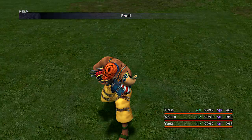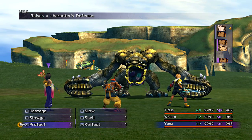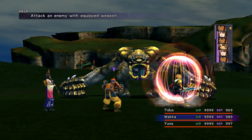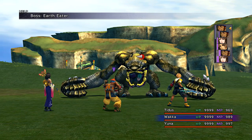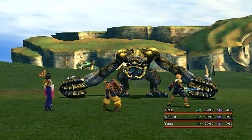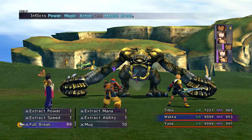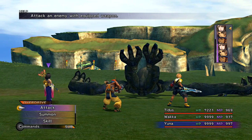Once you put Shell on everyone and everyone has Haste and all that, you want to get to attacking. Just use our classic quick hit pinata strategy — use Quick Hit to get hits out on him. Every time you land a physical attack he is going to counter with a punch. The punch is going to do a ton of physical damage and also inflict death on whoever doesn't have Death Proof armor, which is the reason why we specced out everyone before the fight.